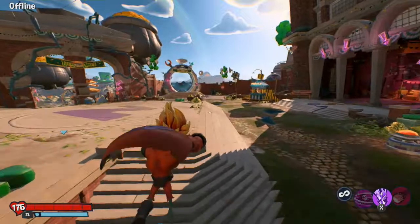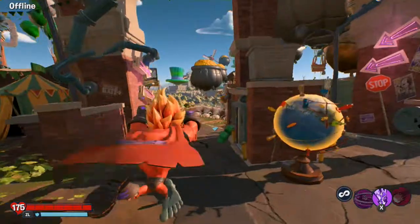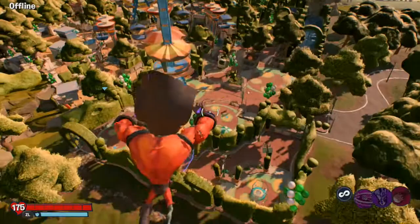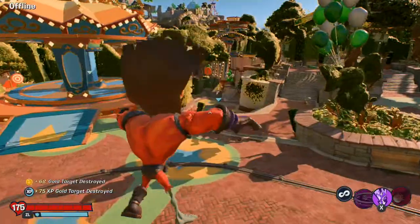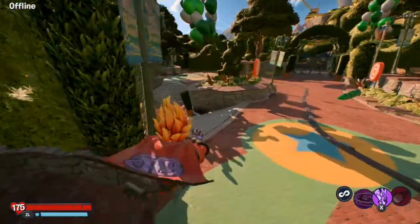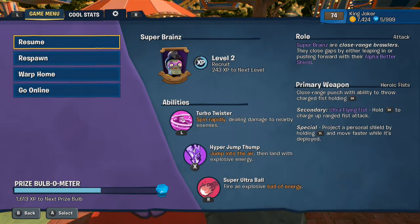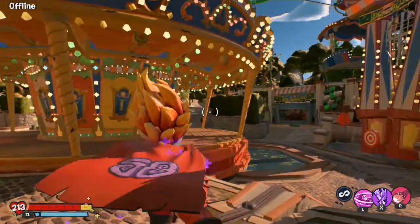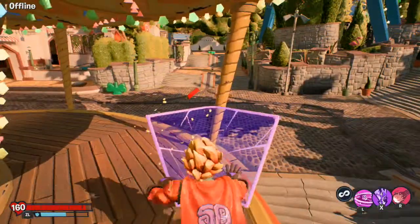Super Brain can fly through the sky now. Let's see how he is in battle. This is an extra skin for him — I have a lot of extra skins. I've been playing for a good seven hours, maybe, not in a row, but you know. Super Brain has a shield like Citrus and Colonel Cobb — I think someone else has it too, I'm not sure.